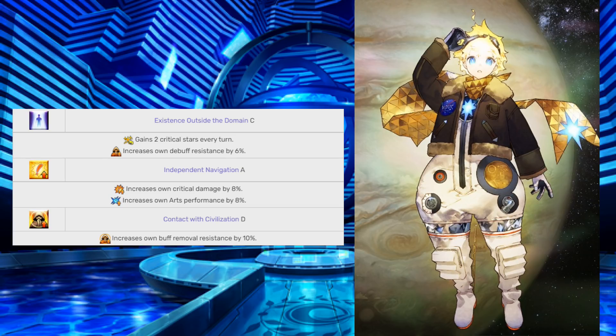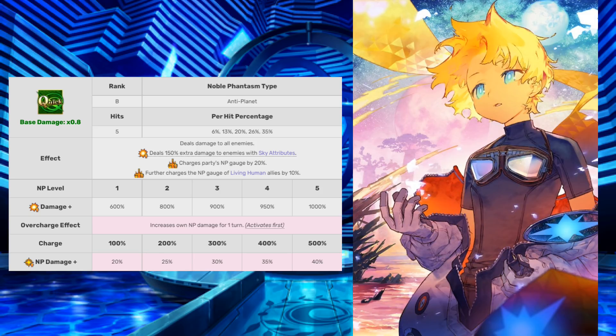Now let's move on to Voyager's Noble Phantasm. Pale Blue Dot, O Distant Blue Star is an AoE Quick-type Noble Phantasm that deals 150% extra damage to enemies with Sky Attributes, charges party's NP by 20%, and further charges the NP gauge of living human allies by 10%. There are quite a lot of Sky Attributed enemies, so you will be able to deal that extra damage. But for the extra 10% NP gauge to living human allies, there aren't that many targets even in the JP version of FGO, and you're most likely not going to be using those targets in team setups anyway — so just think of that effect as an extra bonus. The 20% NP charge is really good and helps him become a really good farmer.